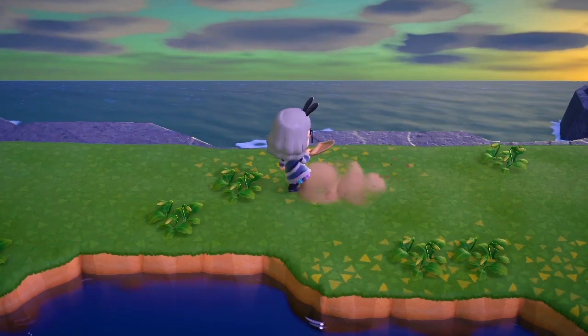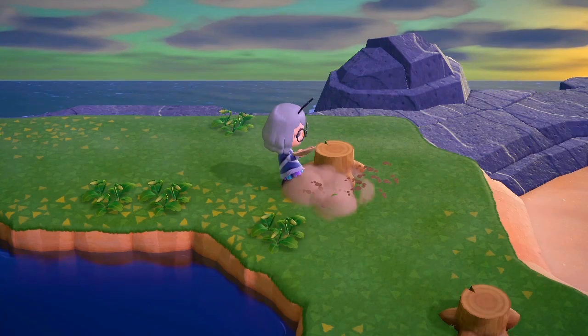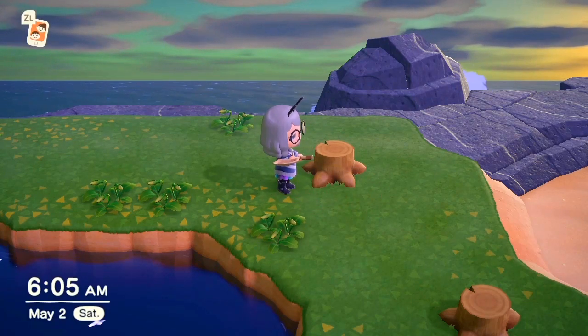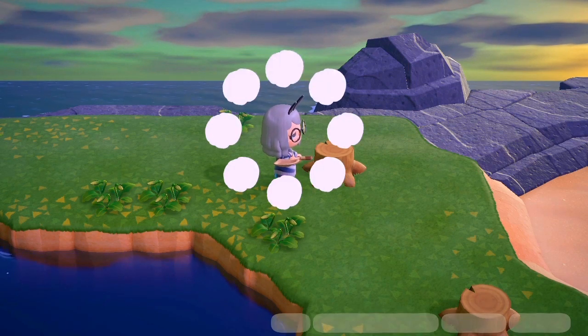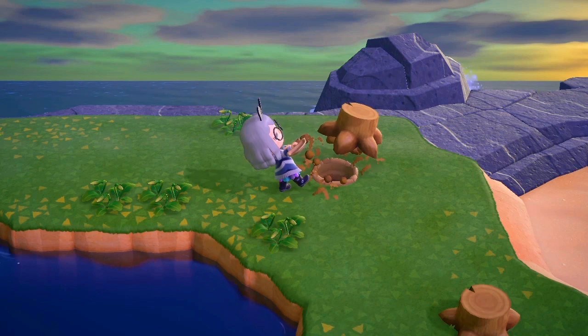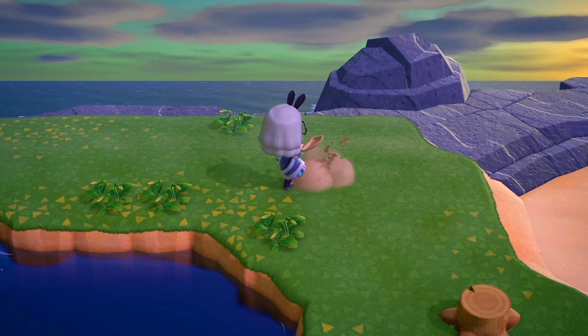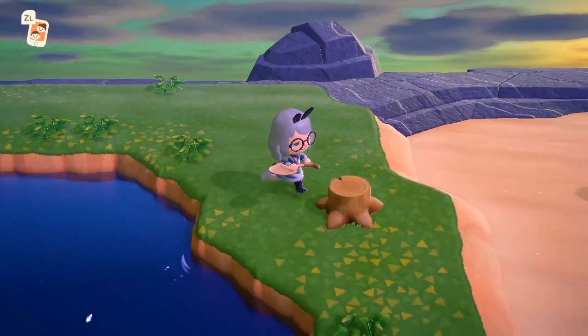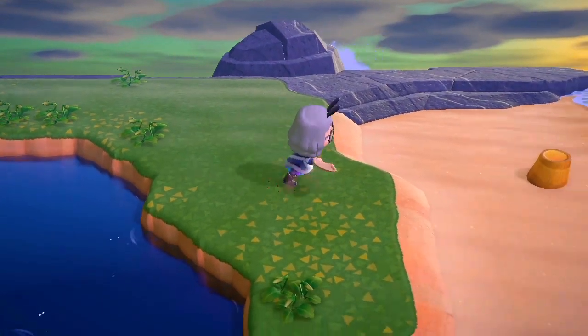The first thing you want to do is buy your Nook Mile ticket and go out to your secret mystery island. This is going to work best if you get on Bamboo Island, especially if it's raining. If you get on any other island it will still work, it'll just be more time consuming and a much slower process. And honestly, if you get on an island that has multi-tiers, it's probably not really worth your time.